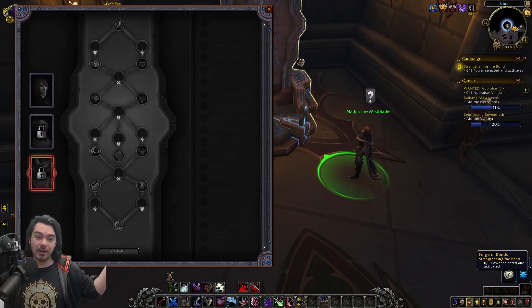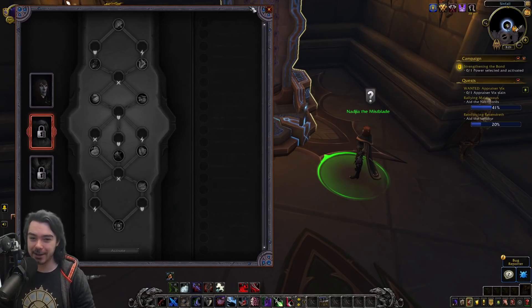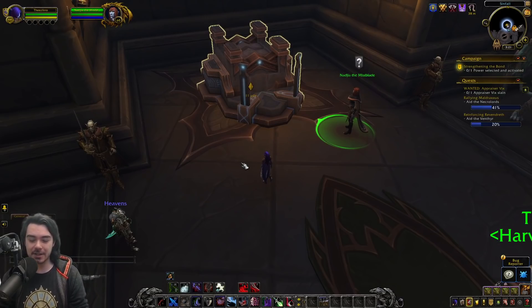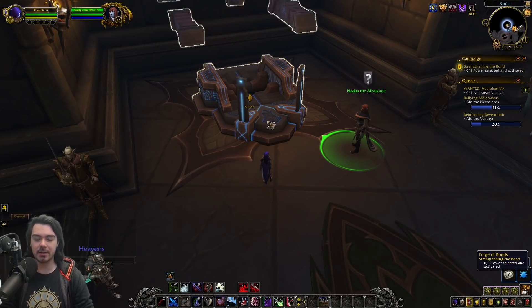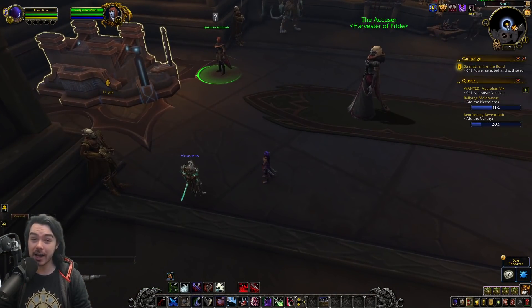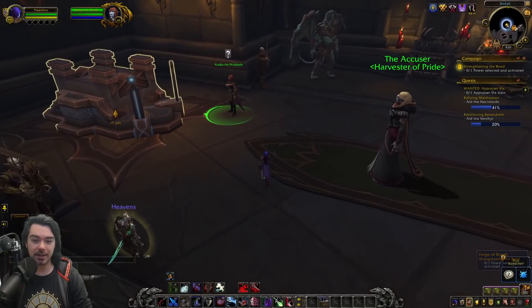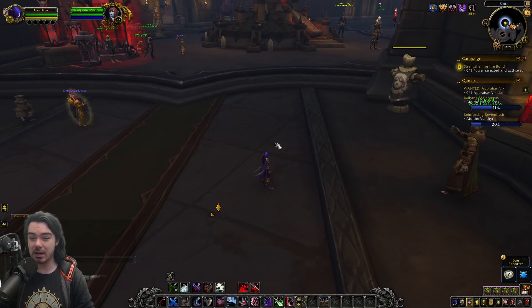Those are the Venthyr trees and all of the soulbind upgrades as they stand right now on the PTR — very much subject to change. Party Favors almost definitely will change; I'm not sure why they put it in honestly. On the whole I think this stuff is pretty cool — very powerful traits, going to feel pretty good. While they're at it, I'd love if they could also remove conduit energy so we can switch trees freely. But yeah, quite fun, very powerful things to chase to increase your power over the course of the patch. Let me know what you think!